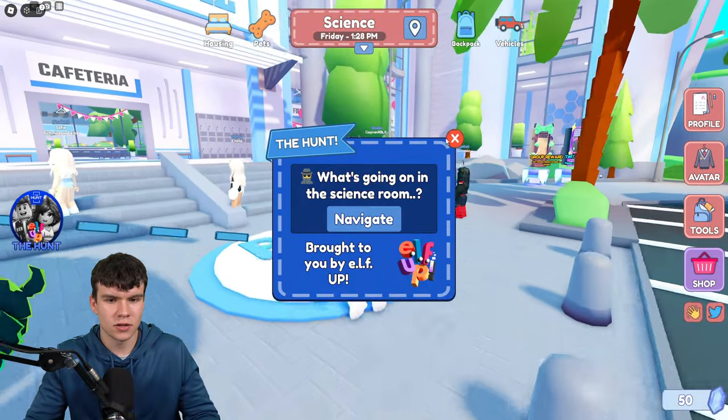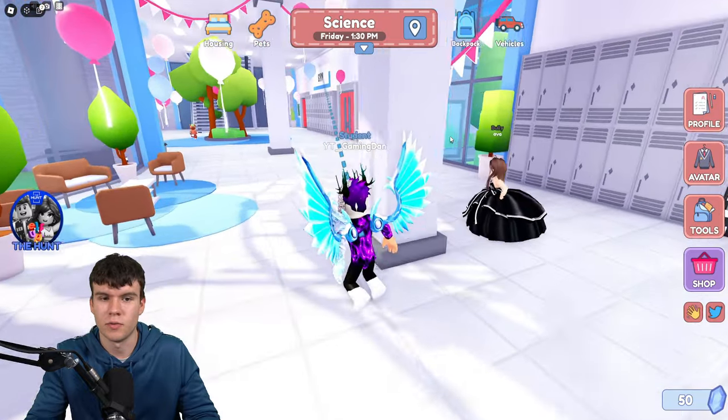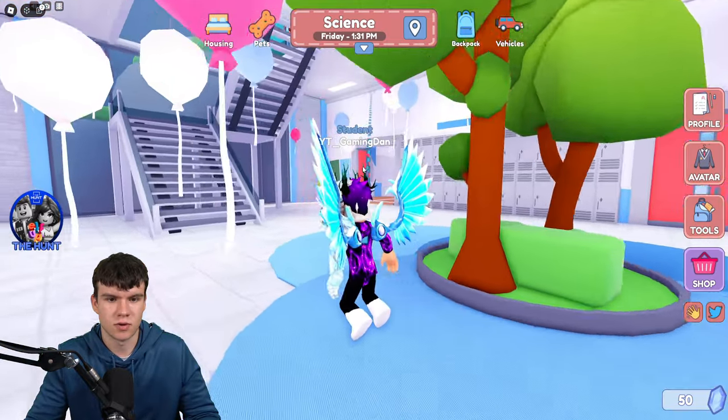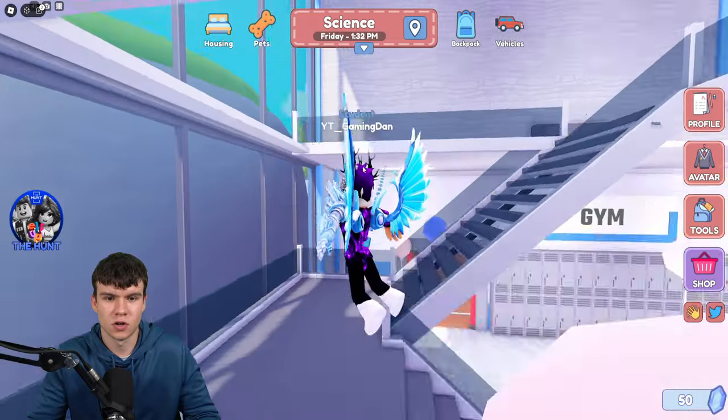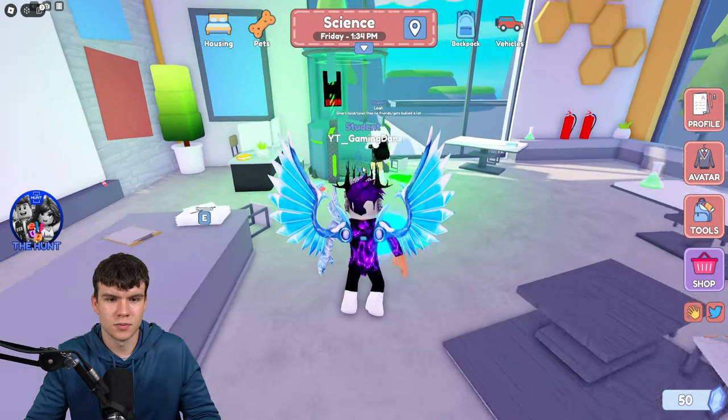What you guys need to do is go ahead and go to the science room. Click on Navigate, guys, if you don't know how to get there, which I personally don't. But pretty much, what we're going to do is follow these dotted lines to the science room right now. All we really need to do is go upstairs and then we're going to get to the science room upstairs. So here we are going to the science room.